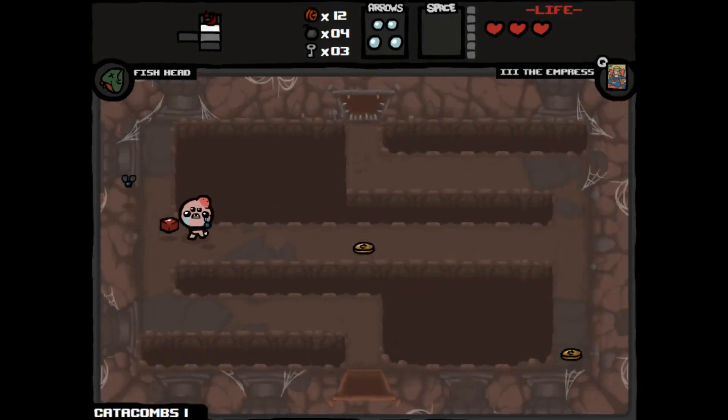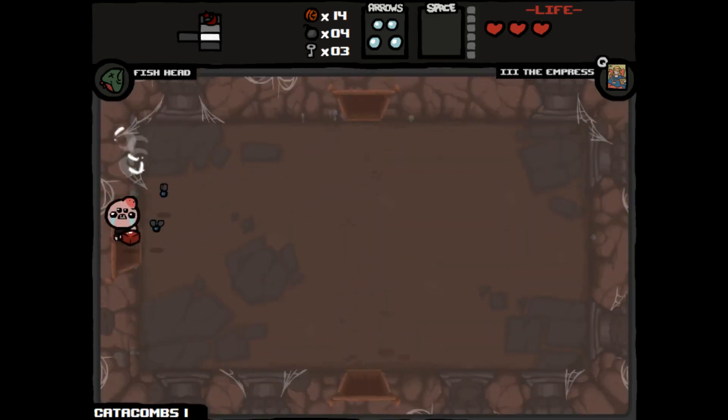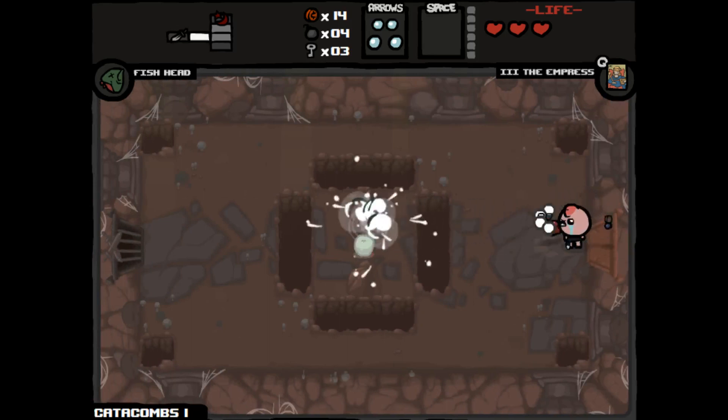Lots of cash here, which is nice. That'll allow us to get one more cent and then we'll be in a good enough position that we'll definitely want to go to the item shop this floor. We're still in a position where I don't believe we can access our item shop yet.